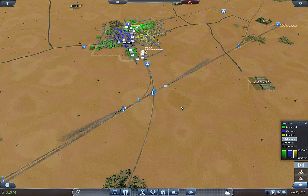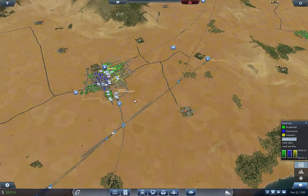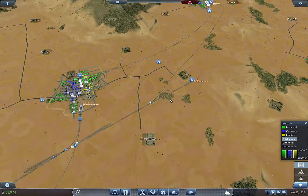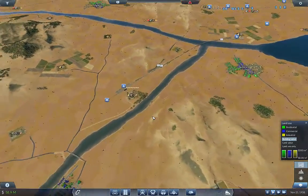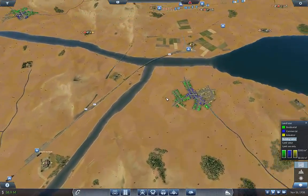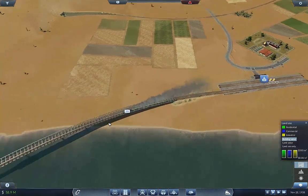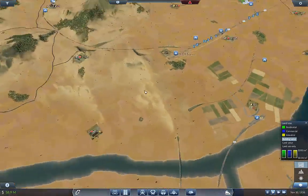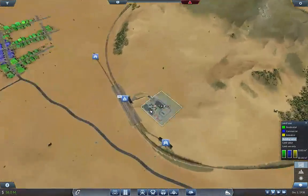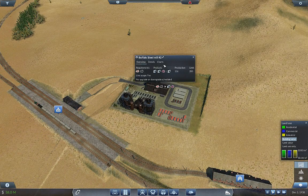Welcome back to Flexible Games where we are playing Transport Fever. I've just been tinkering here and there, looking at our supply and demand. Our food situation is phenomenal with this setup, and we're just going nuts with supply. Our iron situation is doing very well.